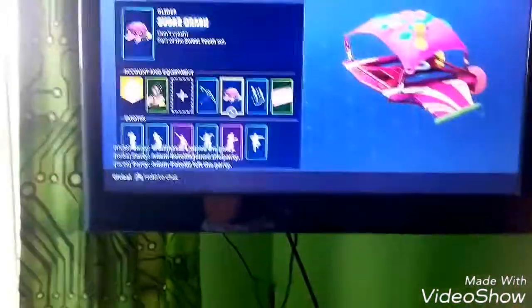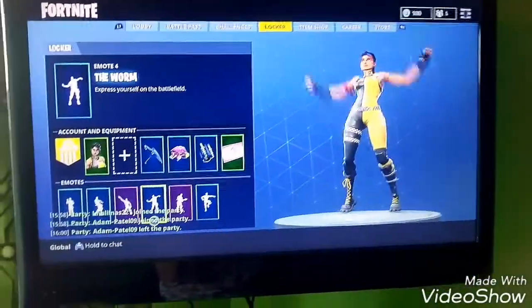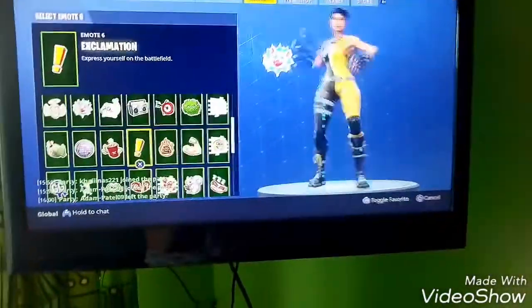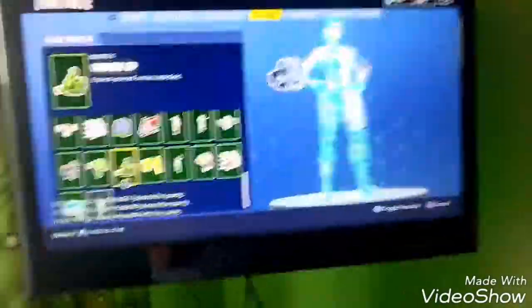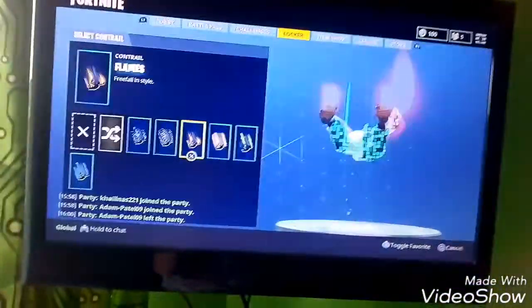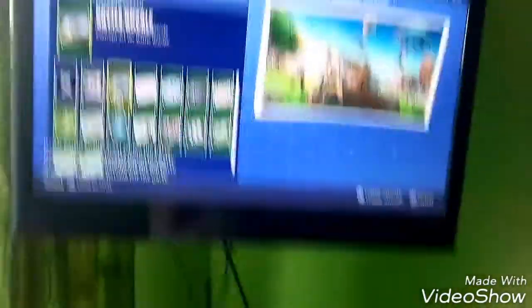Now on to dances — I'm not going to name all of them, I'll just show you the first six and then the rest. I have a lot. I like the dance moves — some I don't use but I like them. And then we have the trails: All Star, Bubbles, Flames, Rainbow, Retro, Sci-Fi, and Ultramarine.